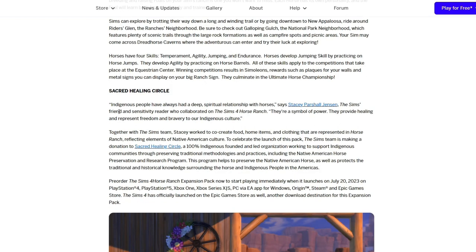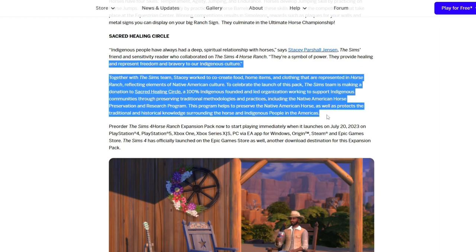Sacred Healing Circle. 'Indigenous people have always had a deep spiritual relationship with horses,' says Stacey Parshall Jensen, the Sims friend and sensitivity reader who collaborated on The Sims 4 Horse Ranch. 'They're a symbol of power. They provide healing and represent freedom and bravery to our indigenous culture.' Together with The Sims team, Stacey worked to co-create food, home items, and clothing reflected in Horse Ranch, celebrating elements of Native American culture. The Sims team is also making a donation to Sacred Healing Circle, a 100% indigenous-founded and led organization working to support indigenous communities through preserving traditional mythologies and practices.